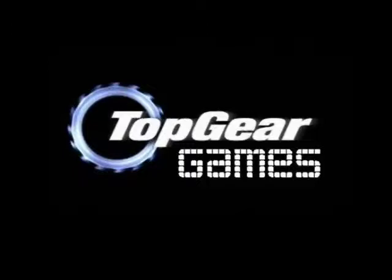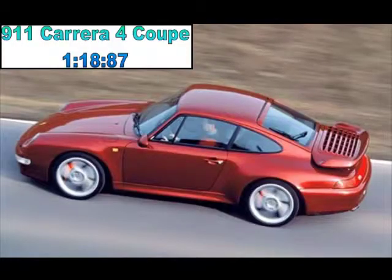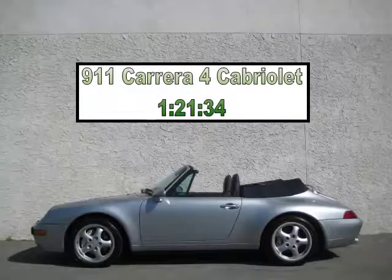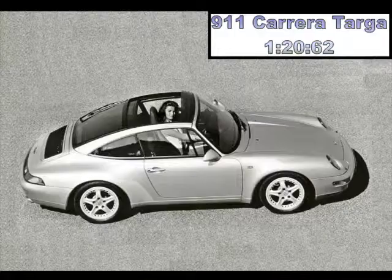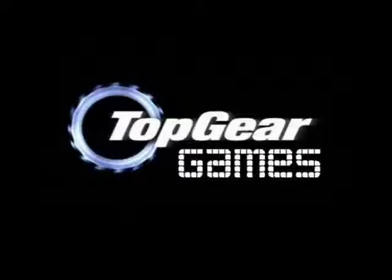So we have to find out the times. Overmind, tell us please. The Carrera Coupe did it in 1:18.87, the Cabriolet in 1:21.34, and the Targa in 1:20.62. I'm quite shocked that the Targa was faster than the Cabriolet — I thought it would be slower. Well, looks can be deceiving. Thank you all for watching, stay tuned, subscribe if you like what you see, and we'll see you guys next time. Bye bye.